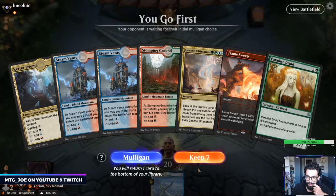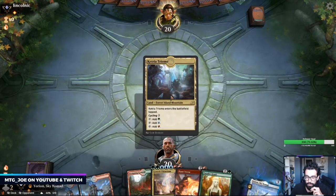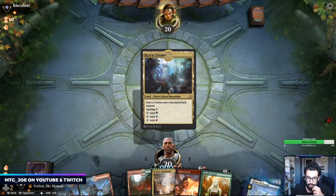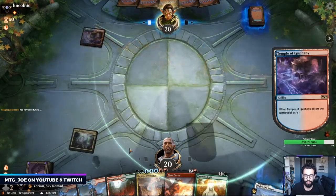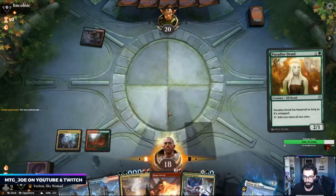We still got like 20 lands into play. Let's try this — not crazy about it honestly, because Flame Sweep is kind of counteractive to our Paradise Druid. But something like an Uro or a Growth Spiral really opens the hand up. If we dodge that Bone Crusher on that turn, then we're pretty much going to town. Krasis is a nice bridge card.